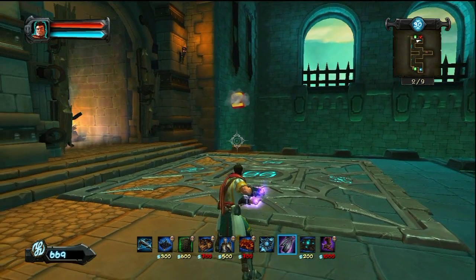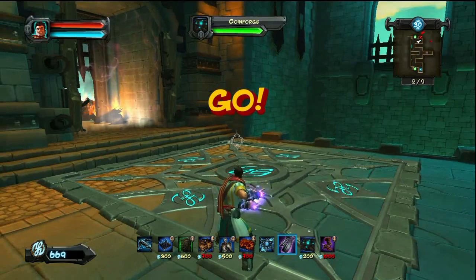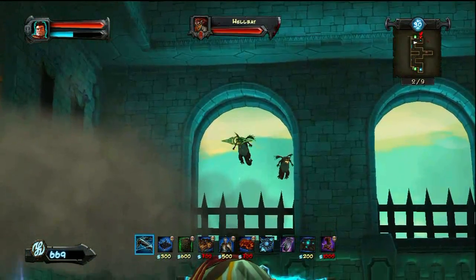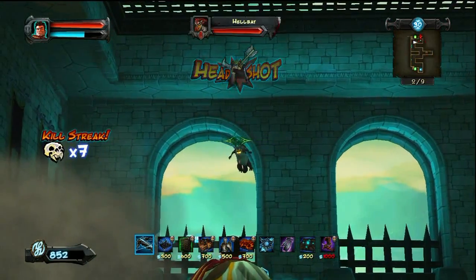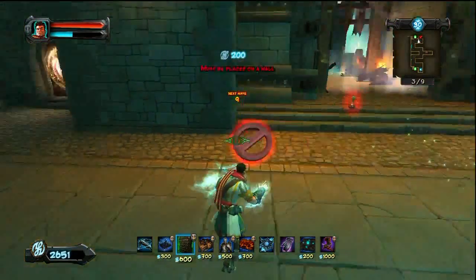Wave 2, you're going to repeat the same process — try to maximize your amount of money gain. You'll have Orcs, you might have the Crossbow Orcs, and here you can see the Flying Enemy. They're not very strong, but they can attack you with a Fireball Attack, so be careful — it's pretty powerful. Otherwise, just pick them off and continue on.